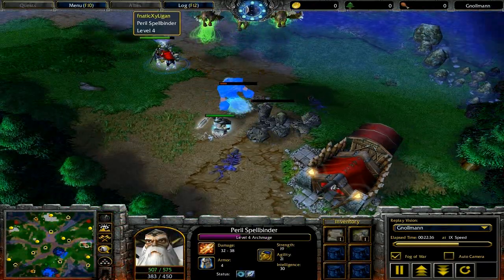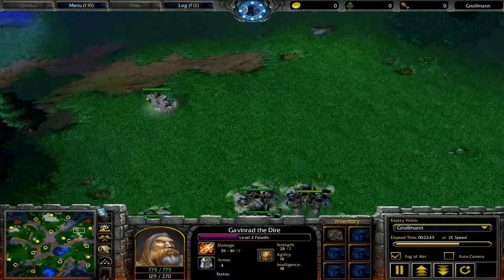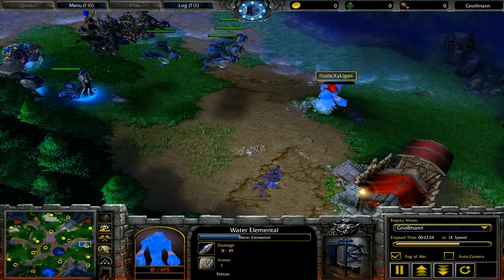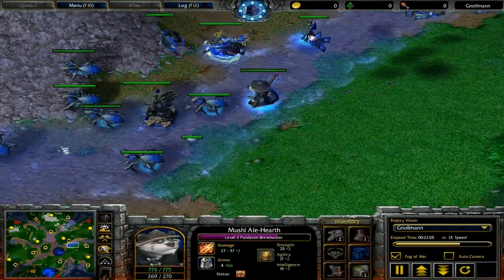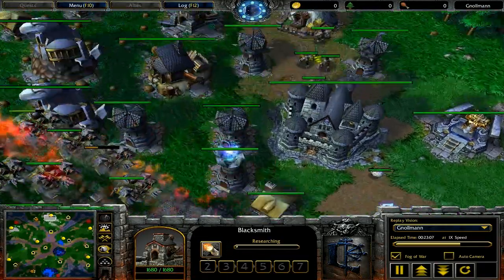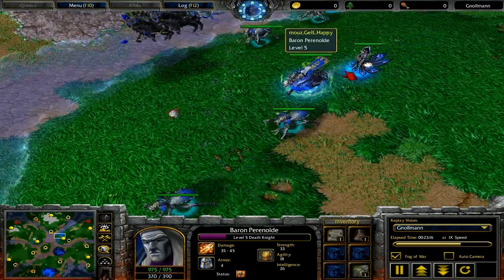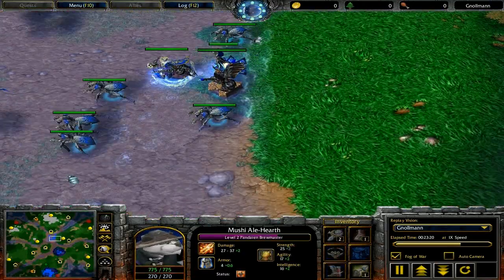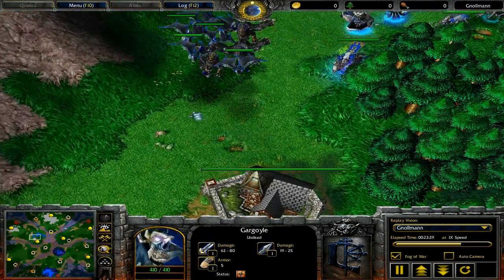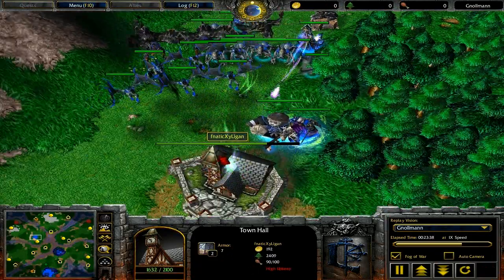Also notice in Happy's army are gargoyles. That's not a unit you see terribly often used against humans. I don't think it's too bad a choice, mostly because they're good against griffins. Xylogan hasn't built any Dragonhawk riders in a while, which is good, because one of the problems with gargoyles is that if your opponent has more Dragonhawk riders than you've got gargs, he's just going to Aerial Shackles all the gargs and you're going to lose them. Gargoyles put up a fairly decent fight against gyrocopters, especially if you have Scrolls of Healing, but when your opponent is also using quite a few griffins, it's a decent idea to try and keep the griffins under control.